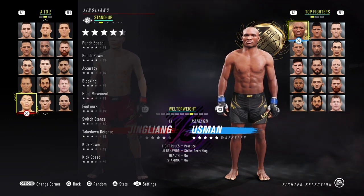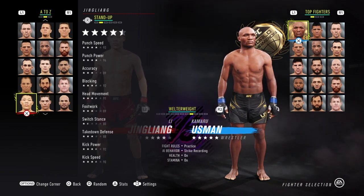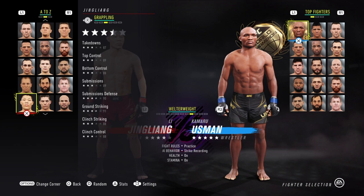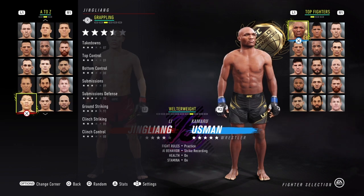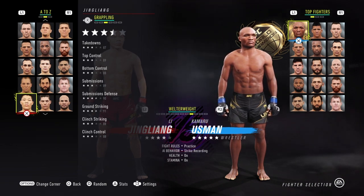He's got 93 punch speed, 94 punch power, accuracy 89, blocking 92, head movement 91, footwork 89, switch stance 80, takedown defense 88, kick power 92, and kick speed 90. That is decent stand-up, mainly in the punching department. Takedowns 87, top control 89, bottom control 88, submissions 89, submission defense 90, ground striking 91, clinch striking 88, clinch control 88 — pretty standard in the grappling department, not the best at all.